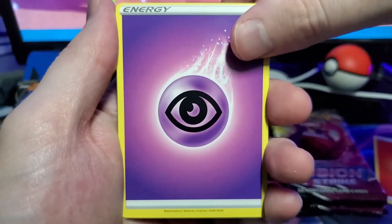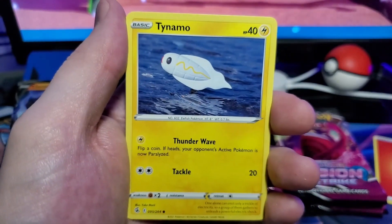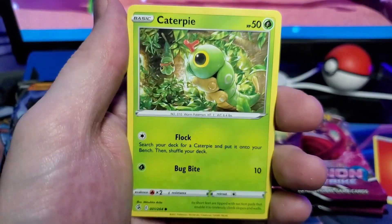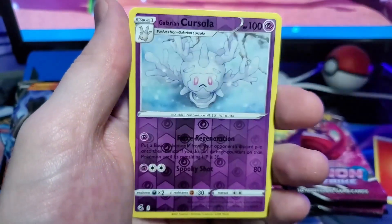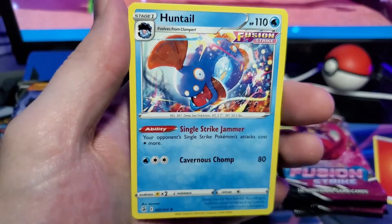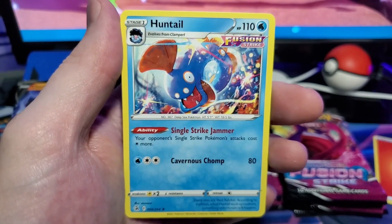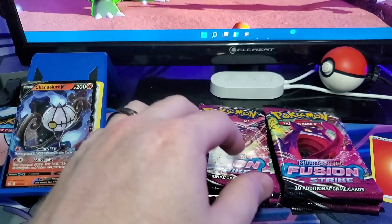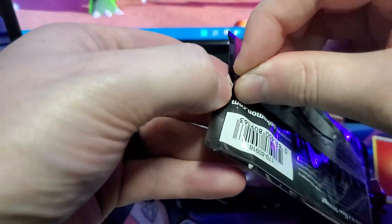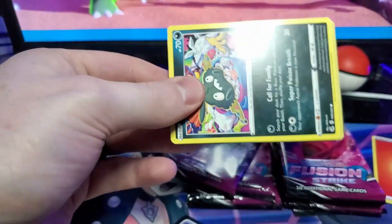Cram-o-matic, Eldegoss, Tyranimo, Zoroark, Shellder, Caterpie, Drillbur, Galarian Corsola, and a Huntail. I hate Huntail because I've evolved five or six Clamperl in Pokémon GO and I still don't have a Gorebyss — I just have Huntails. I even have a 100 IV, like a three-star Huntail. No Gorebyss.